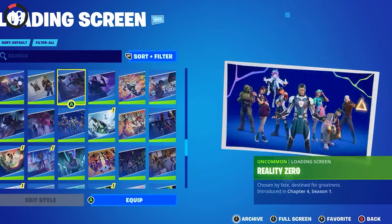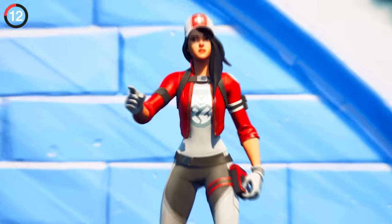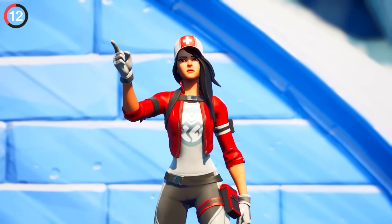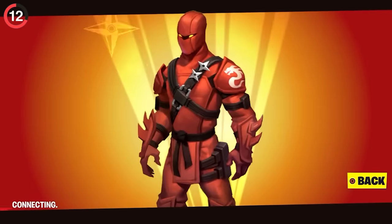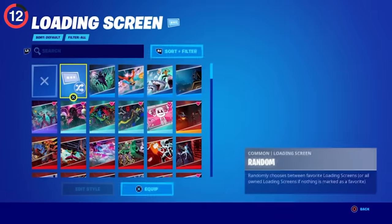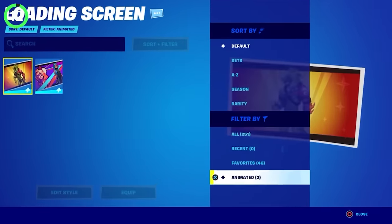Something else you won't see in 2023 are animated loading screens. These exist, and there are only two in existence. Back in Chapter 1, Lynx and Hybrid got unique loading screens that were fully animated, and you could only get them in a Battle Pass. So if you have these in your locker, don't overlook the rarity.